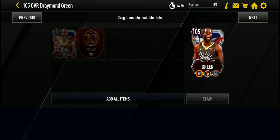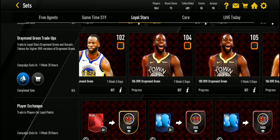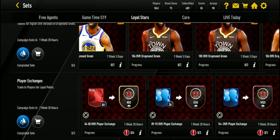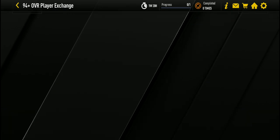You will be able to get Draymond Green because you get four tokens from the map. You can get the token for the 102, the 104, the 105, and the 106 overall Green. These are all Loyal Stars players who played on the same team for their whole career.